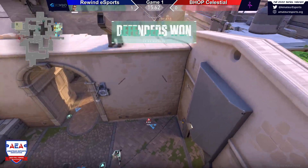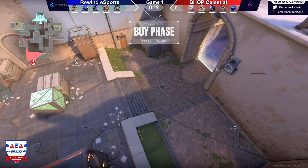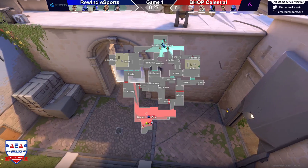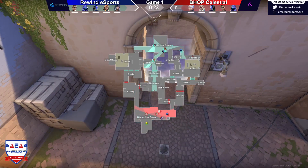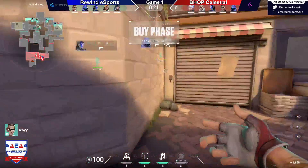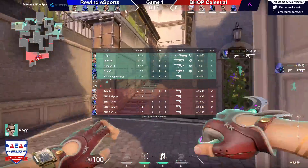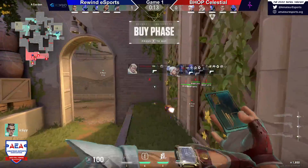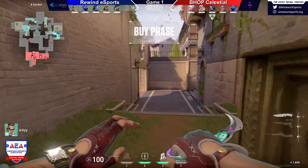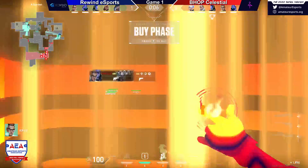It was a fast mid-A split, and they got the initial pick right off the bat, which allowed them to get into site really fast. But I feel like their post-plant positions were a struggle — Bhop came into those post-plant positions and the way they had it is that no one could really trade each other. So it ended up being a bunch of 1v1 duels, and Rewind was able to pull out some great 1v1 fights to bring that retake back.